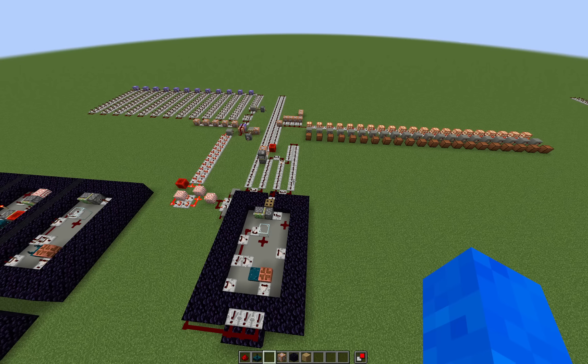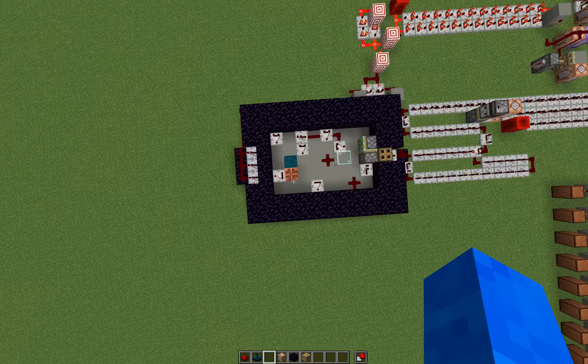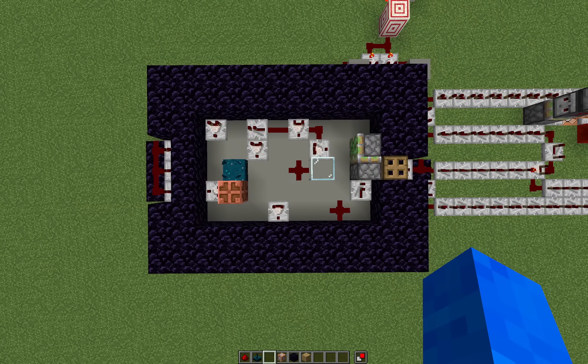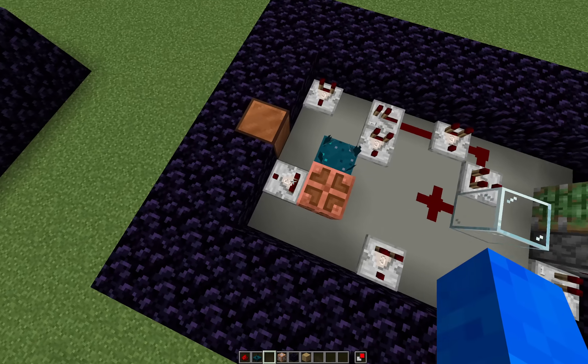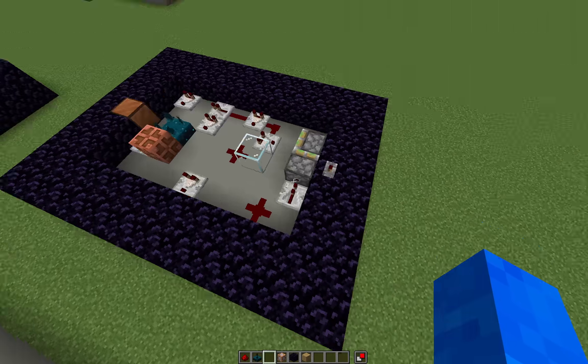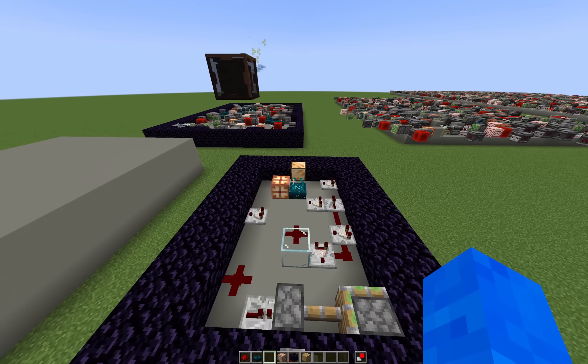When I checked on the machine the next morning, the machine had stopped. The attempt counter showed that it had gone through 8,007 randomizations and this circuit had been generated. Exactly as I had theorized earlier, it had generated the skulk sensor, copper bulb, and comparator combo to make it so that when you activate the lever, the lamp stays on.